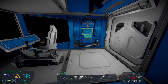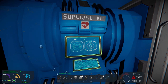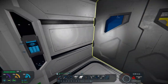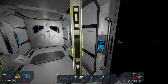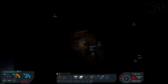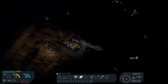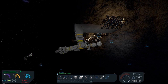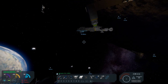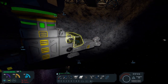So last episode I had gotten a miner built, so we're going to go out and take a look at that and we're going to actually do a little bit of mining today with it. This was the mining ship I threw together real quickly and we can see that the batteries are charging up.